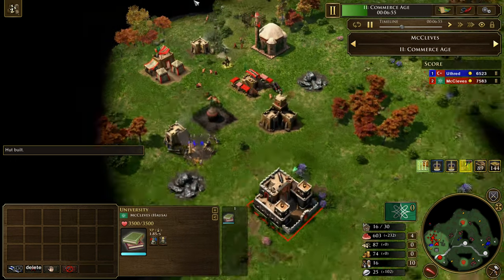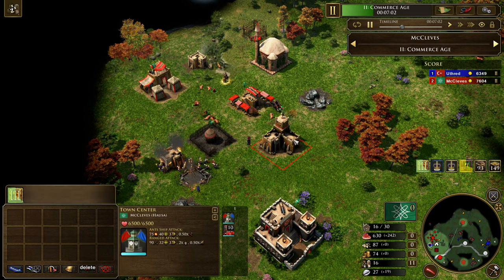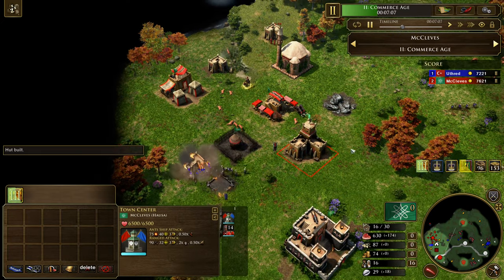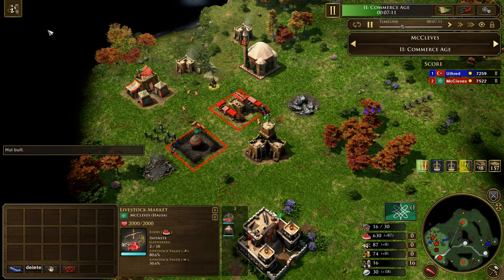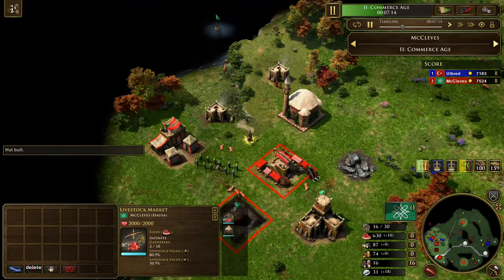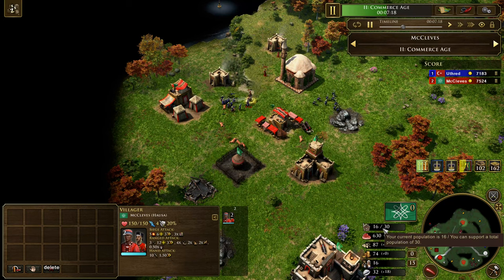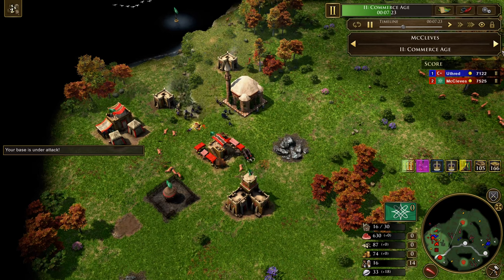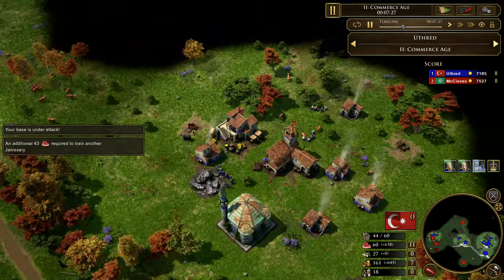You can see the Ottoman player just taking on all the houses. Now if I were Ottoman at this point I probably would just right-click the TC — realize that he's trying to age, there are no units out there, and he would probably get it down before he even ages up. But he's committing to destroying all the houses trying to house him up, and it doesn't really work because McCleaves is just building a ton of houses. He's still not pop-capped after all of this. There's just a lot of Janissaries.